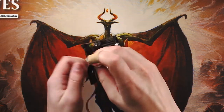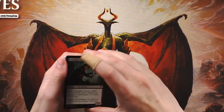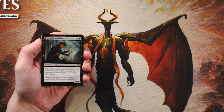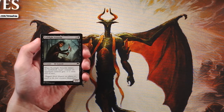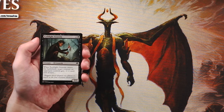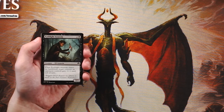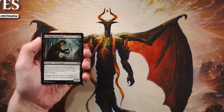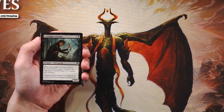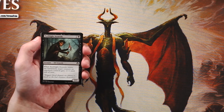Magic Origins was really interesting — it gave origin stories, hence the name, to a lot of our mainstream planeswalkers including Jace, Gideon, and Nissa. You got those original planeswalkers but they were flip planeswalkers at the time when they ignited their spark, which was really cool lore. We're going to draft this pack, though keep in mind these cards may be a little bit down on power level since it is kind of a core set.